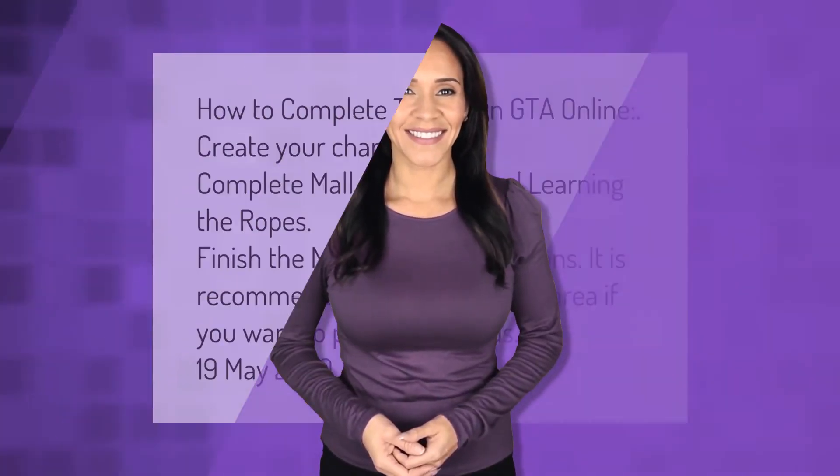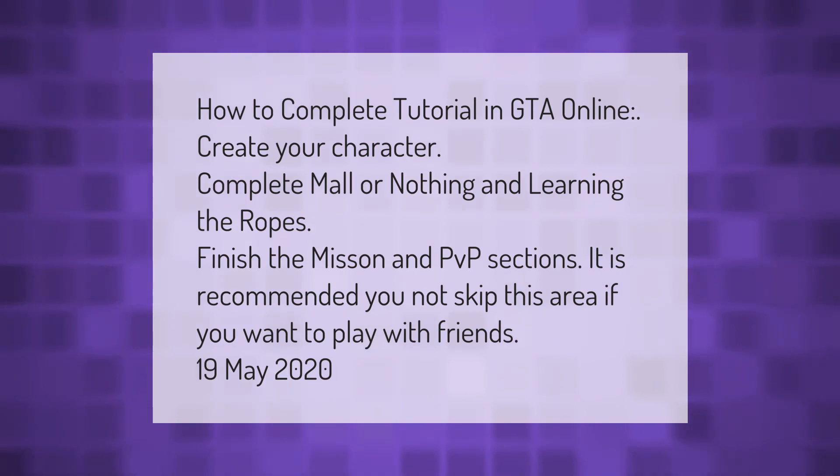To complete the tutorial in GTA Online: create your character, complete Mall or Nothing and Learning the Ropes, then finish the mission and PvP sections. It is recommended you do not skip this area if you want to play with friends. This was updated on the 19th of May 2020.